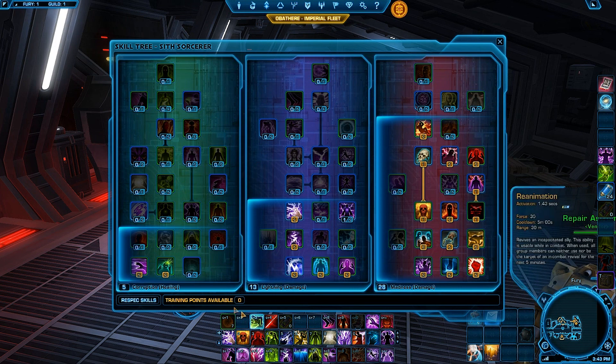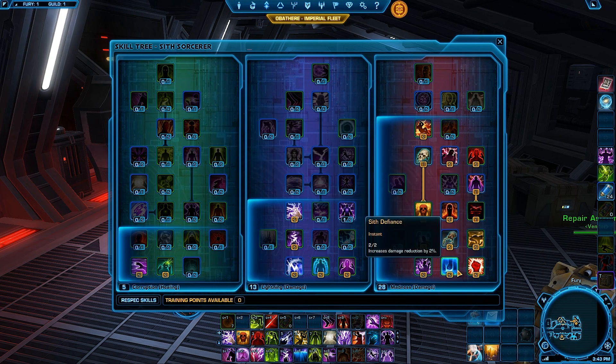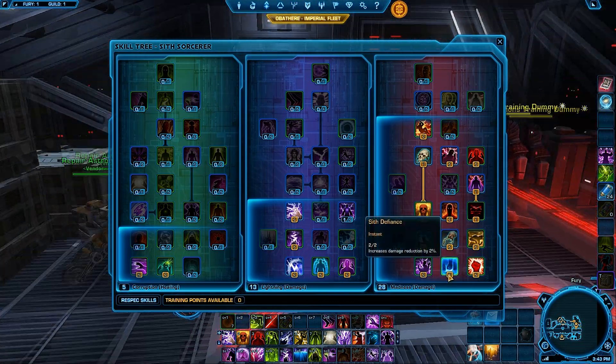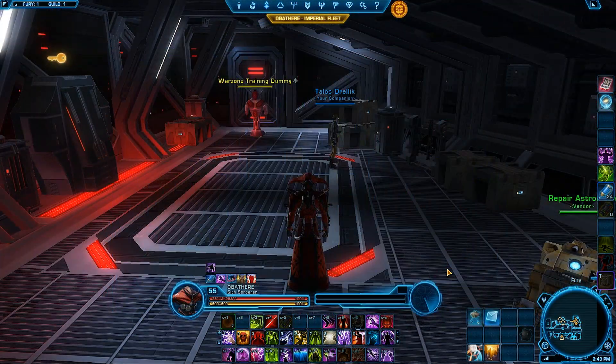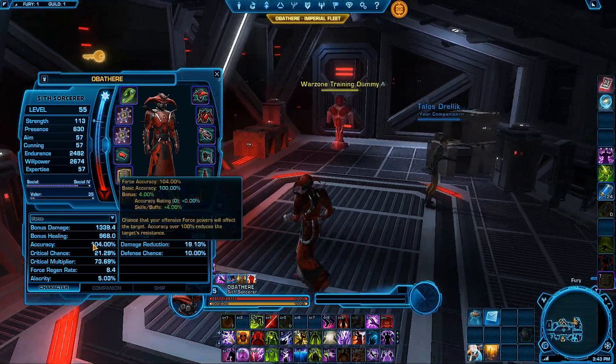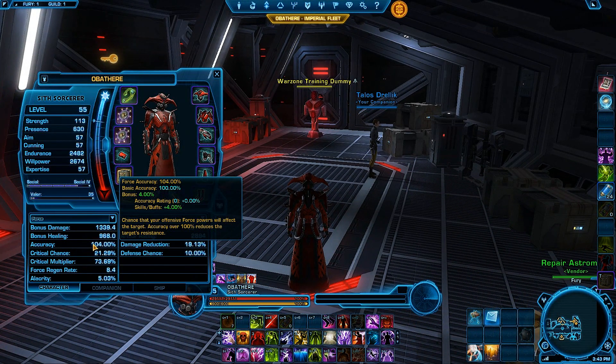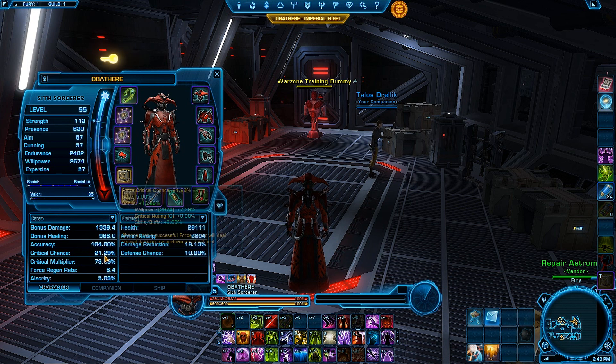As you can see here, you're going to pretty much have to copy this spec exactly. The only points you can really play around with are these two Sith Efficacy points. For gearing, now that Force can be negated, you'll want some Accuracy — 104 Force Accuracy is more than enough. Get your 104 and you are good.